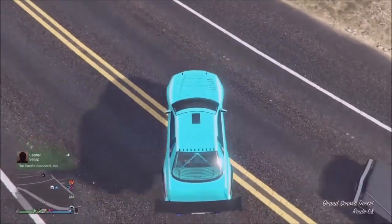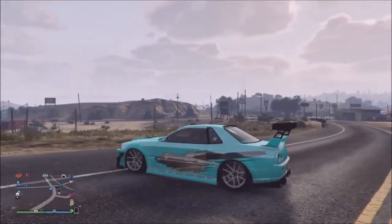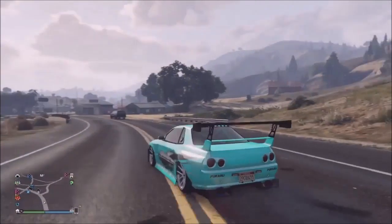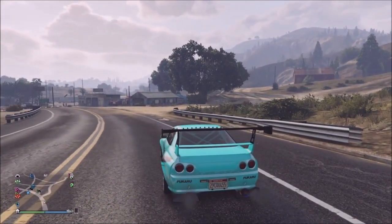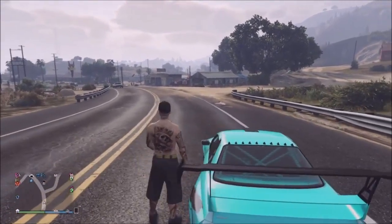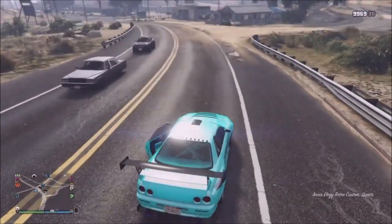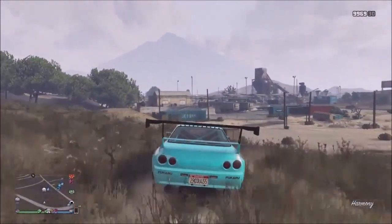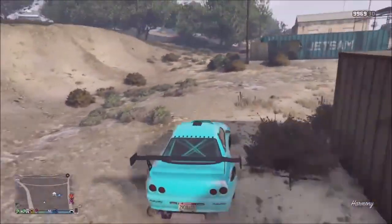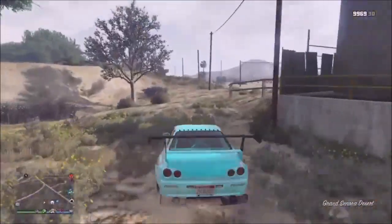A couple of times it just spawned me underneath the map — just go ahead and hit gas again, your car will start falling, and eventually you'll spawn above ground. That doesn't always happen; sometimes you just spawn outside. Either way, when you get outside, get out of your car. If it does not have a tracker, that means you did the glitch right.